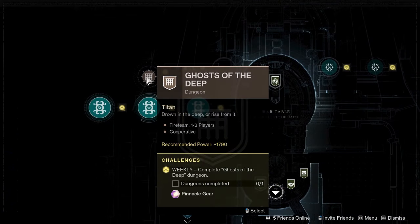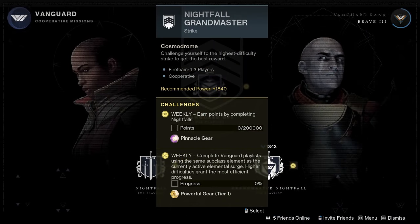Next up are dungeons. Dungeons are basically a 3-person version of a raid — there will be difficult bosses and puzzles and amazing gear to chase after. Raids and dungeons will have multiple difficulty levels to get better gear from them. Next up are grandmaster strikes. These are the highest difficulty versions of a normal strike and they are not easy. In these strikes there's not a lot of room for error — if everyone on your team dies at the same time, you will be sent back to orbit and will need to try again from the start.